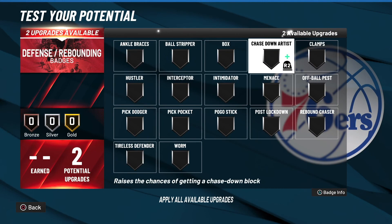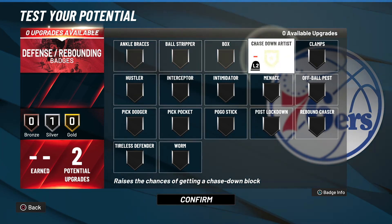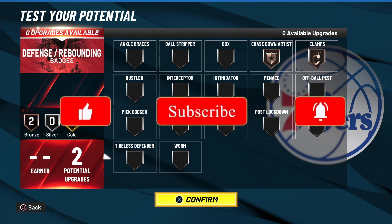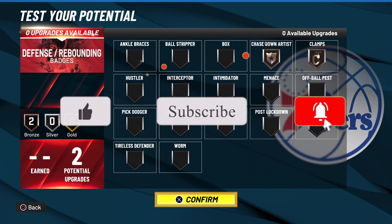For defense, you could go with Chase Down or maybe Pickpocket - it's really up to you. You only have two defensive badges but at least you have two. I hope you enjoyed this quick video on how to make the Well Rounded Point. Let me know what you thought about this build, leave a like, subscribe for new videos, and until next time - much love.